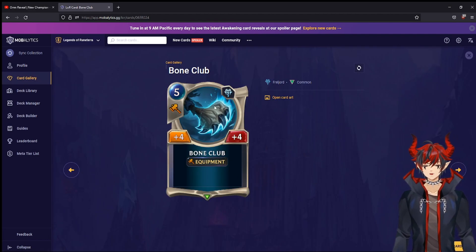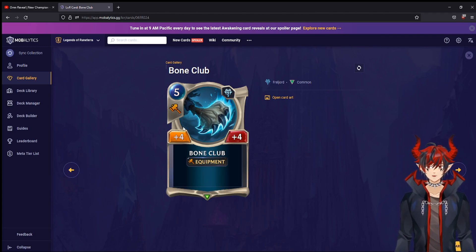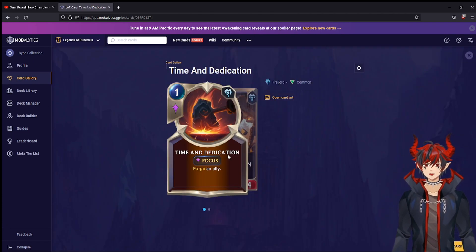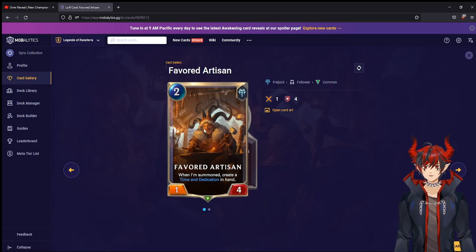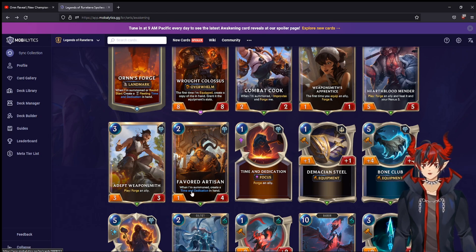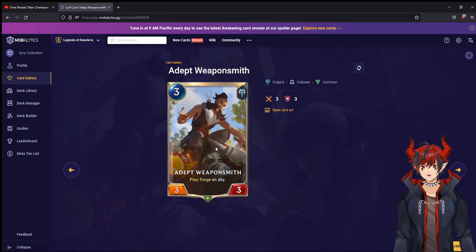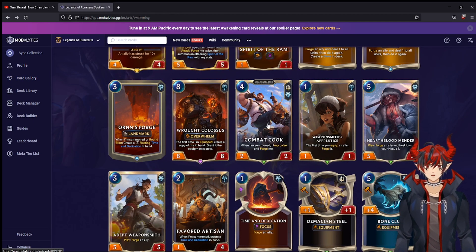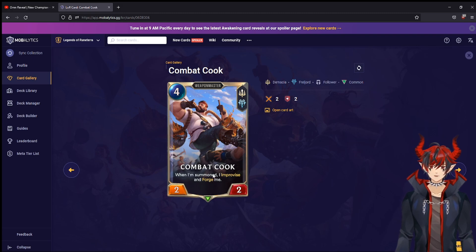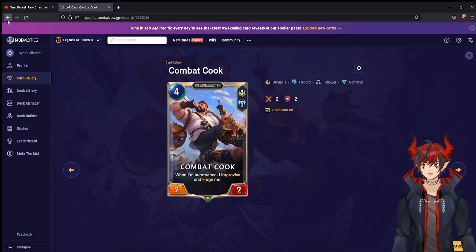Bone Club — five mana four four basic equipment, probably a pack filler, won't see play. Demacian Steel — one mana one one, another pack filler but cheap so it might see play. Time and Dedication — we saw that. Flavored Artisan is what they renamed the Wizened Smith to. Combat Cook is new — it's a dual-region Demacia and Freljord card, four mana two two. When summoned, improvise and forge me. I love that — it's a Weaponmaster so it can go in Jax stacks.